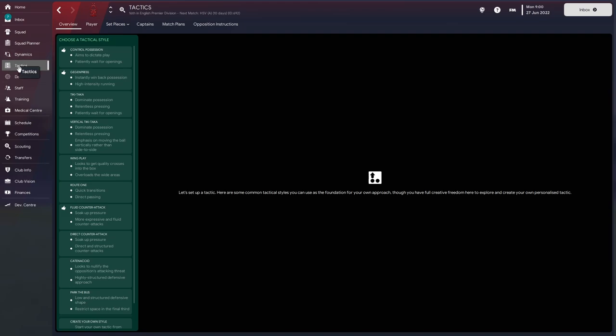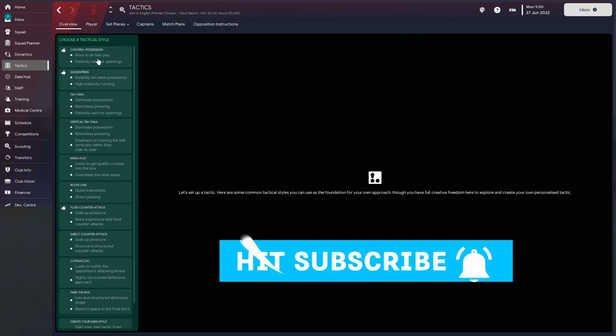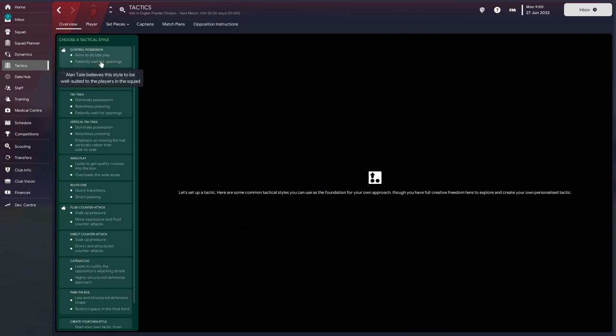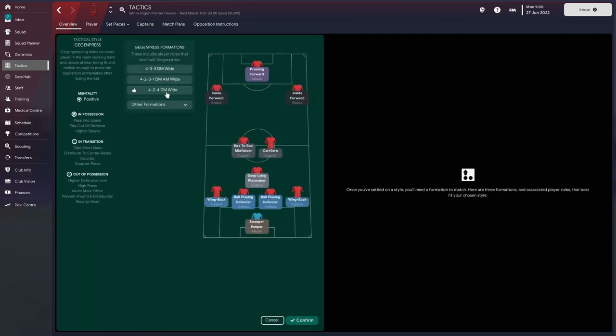Everything is under the tactics tab up here. The only anomaly here are these thumbs. We're going to go for the tactical style that the assistant manager and the staff believe is the best. Alan Tate believes this style to be well suited to the players in the squad — Alan Tate is our assistant manager. Understandably, he knows the squad a lot better than us at the moment. So control possession, gegen press, or fluid counter-attack are the options. Let's go for gegen press in this instance, and with that he's going to give us three options.